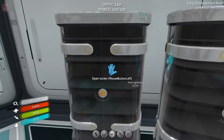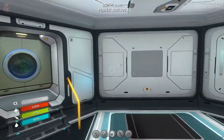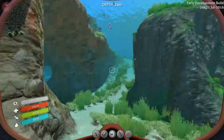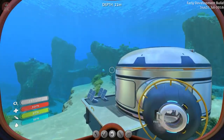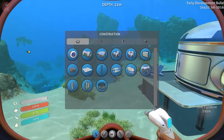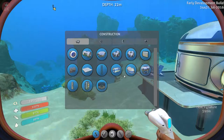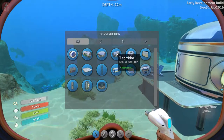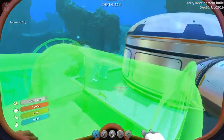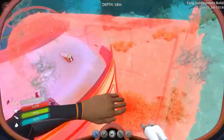We could probably dump stuff in there. I'm not going to have a proper sorting system until the base is bigger, but I want to continue on building. That's why we have it. So there's a glass corridor on the hotbar down here — this could be interesting.